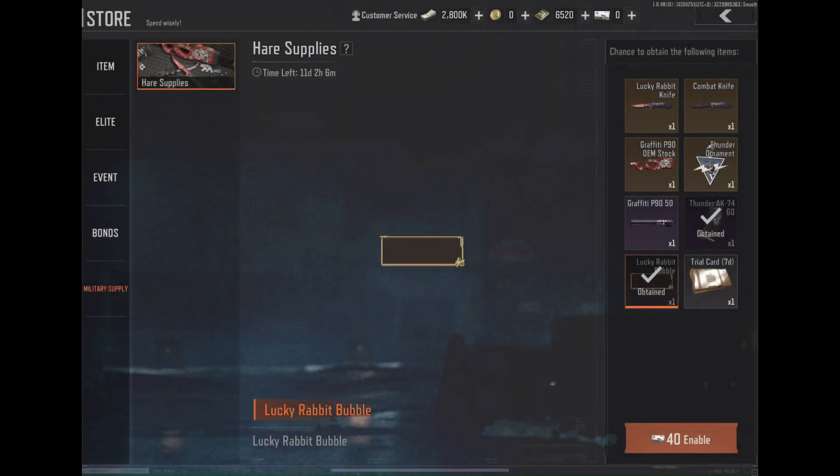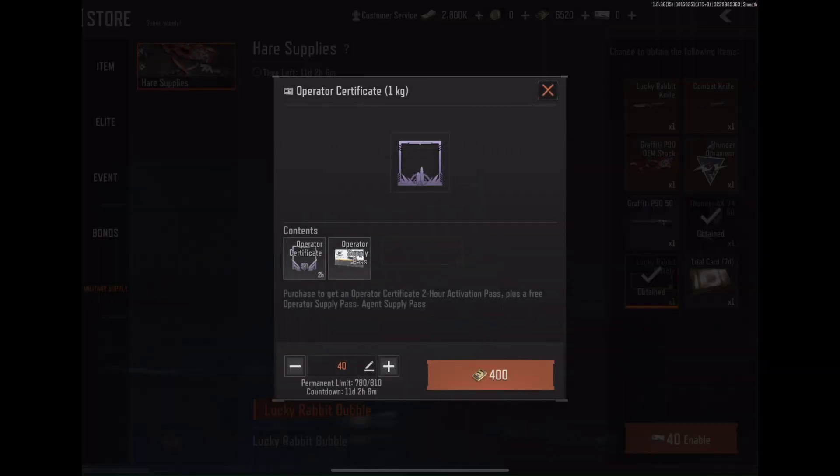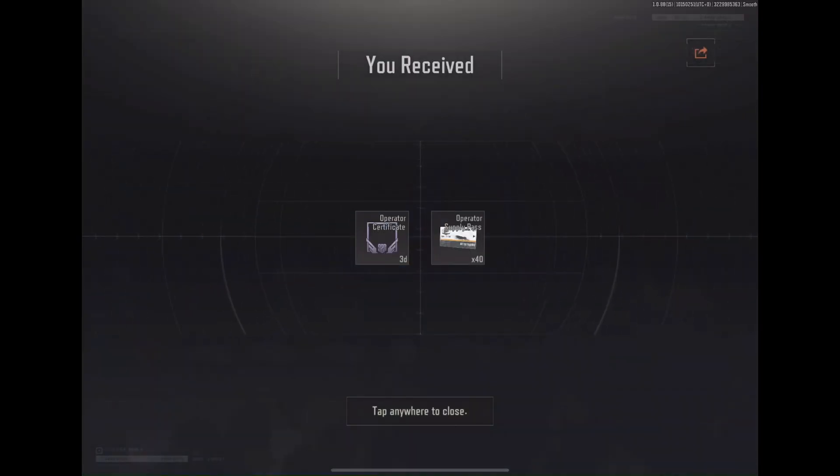I've already pulled two items with some leftover bonds: the bonsai hat, the 60-round mag sticker for the AK platform, and the chat bubble. These were pretty cheap, but we know it will get much more expensive.